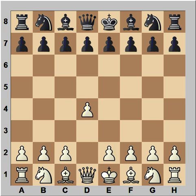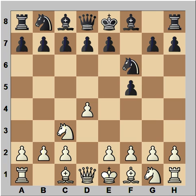The game started with d4. Black played f5 and we have Dutch Defense. Knight to c3, knight to f6, bishop to g5, and black played d5.